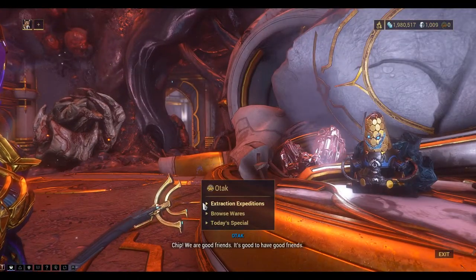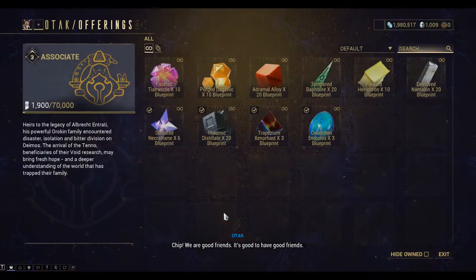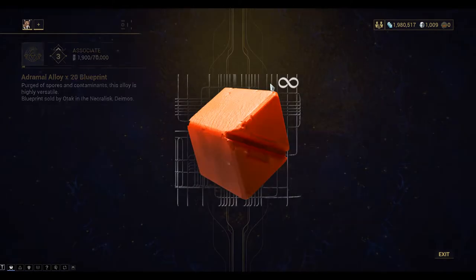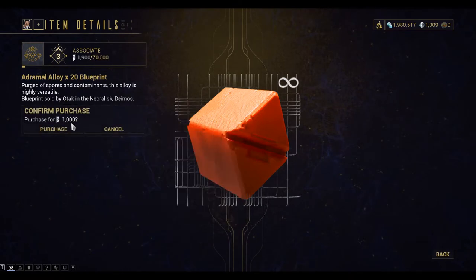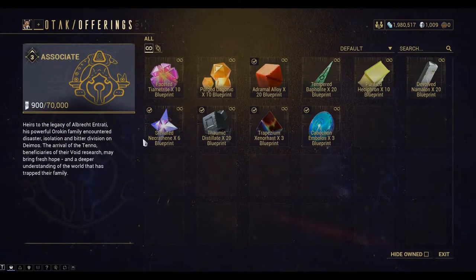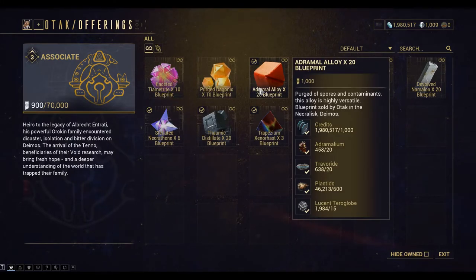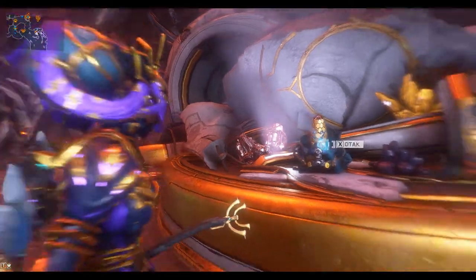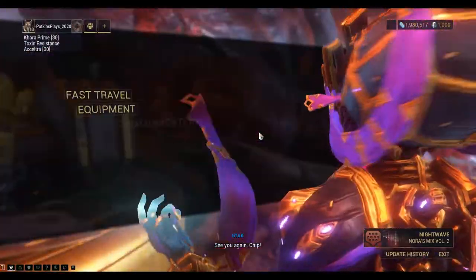Let's fast travel to OTAC. We need to buy the Adramoal Alloy blueprint - another thousand standing. We can craft some of those as well. I'll show you where to get those resources for the Adramoal Alloy.